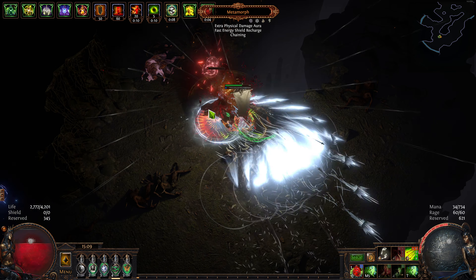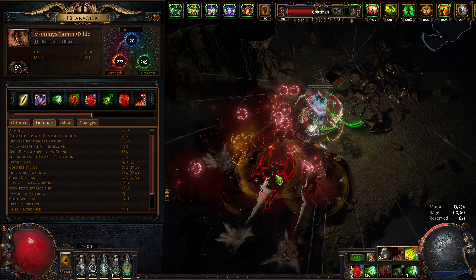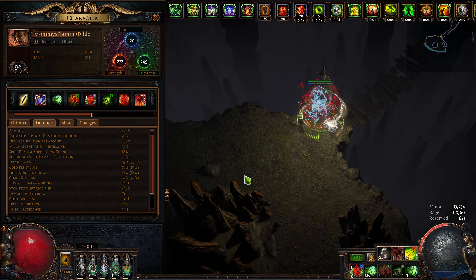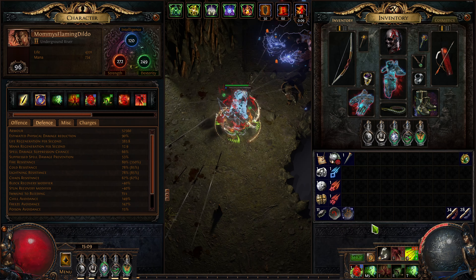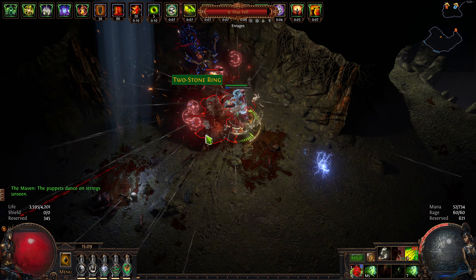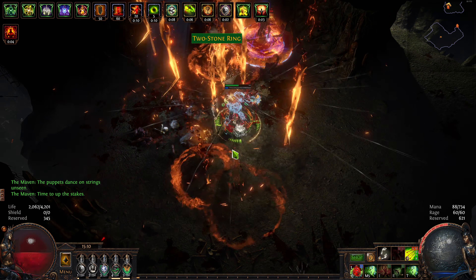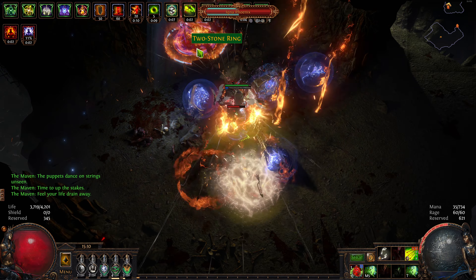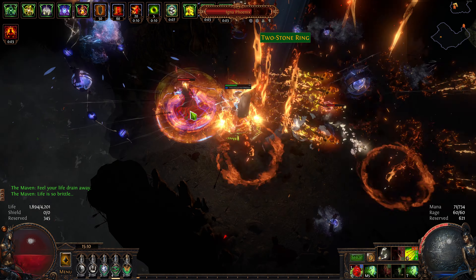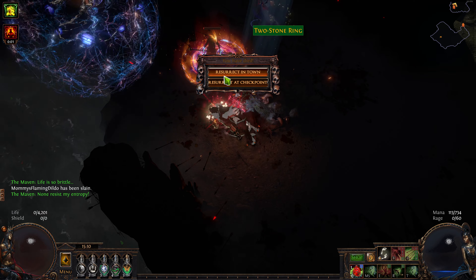This is a metamorph that is just going to town on me, hitting me all over the place. Let's take a look at my defenses as I'm running through - 52,000 armor, no chance to evade. I'm going to try to die deliberately on this boss here. Hold still and just take it. Look at all that fire hitting me. My life regeneration is super low, so if I hold still and there's damage over time, I can die, as you saw right there.